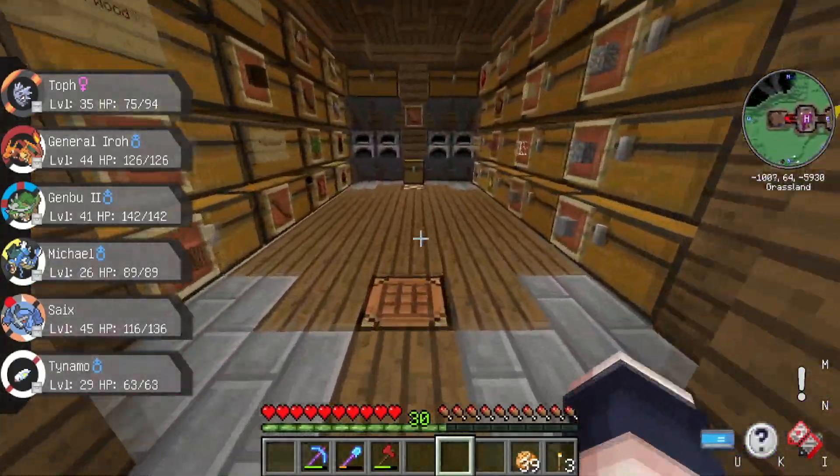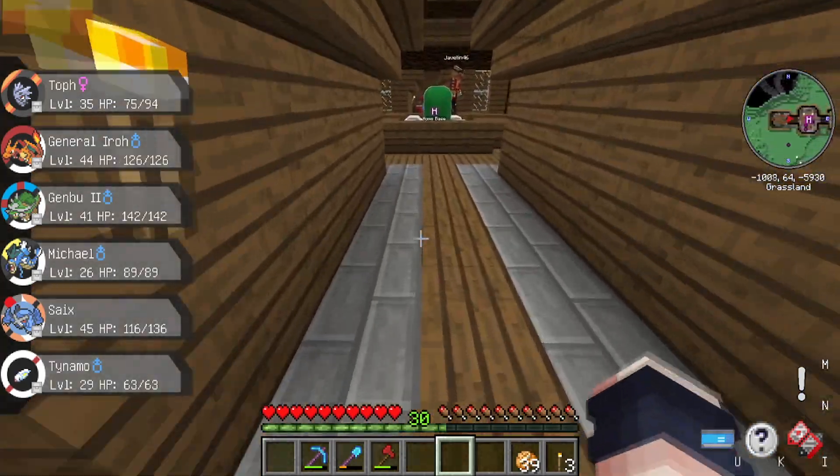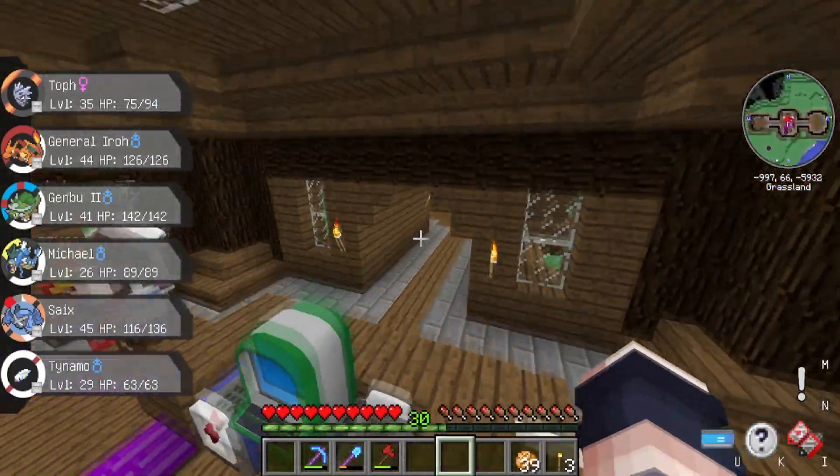You make the casing for the lure with gold and crystals. You need four gold and four crystals to make a gold lure casing, which is the best one. There's also an iron one, but it's not as good, and we use iron for other stuff. We should make the gold ones.